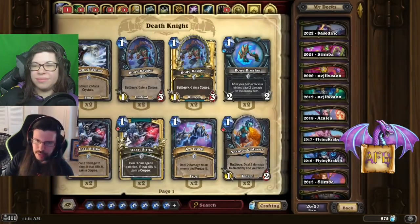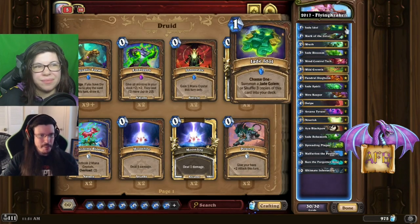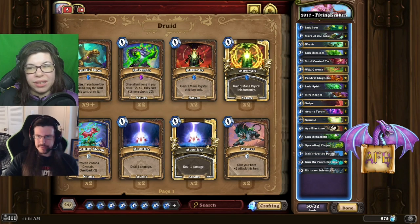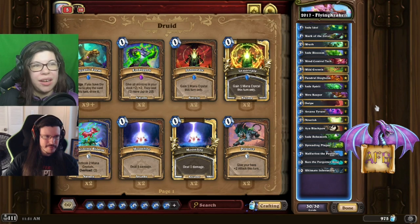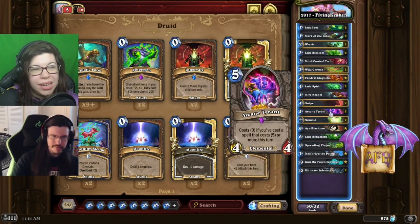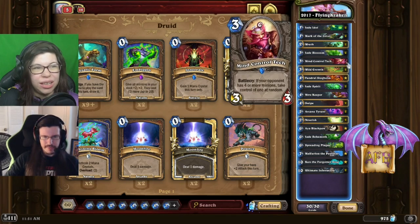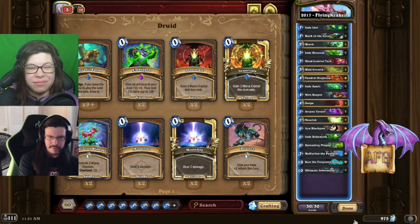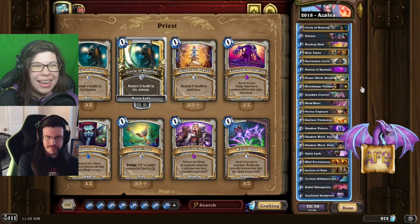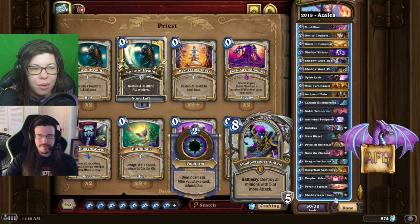We have a Jade Druid versus Raza Priest matchup — one that actually happened at one point, so players could even have some familiarity with how it goes. Here is the deck list; we saw flying kraken a couple games ago playing Jade Shaman, and now we're going to see him on this Jade Druid. Of course you've got things like swipes, other minions, and ramp to help get you to things. I love the one Mind Control Tech — I don't think the Raza Priest is going to be the matchup where MCT comes down, but that's besides the point.